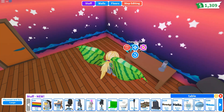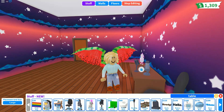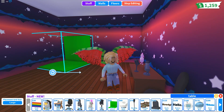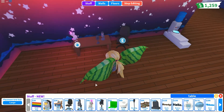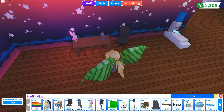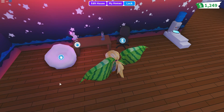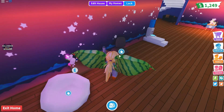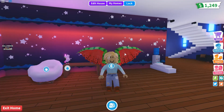There's a retro mic — it looks like it would be in a movie. Then there's a white screen and a green screen. There's also a cloud chair which is pretty nice — I just want to have a sit in this. And the office chair — they might need to fix those animations.